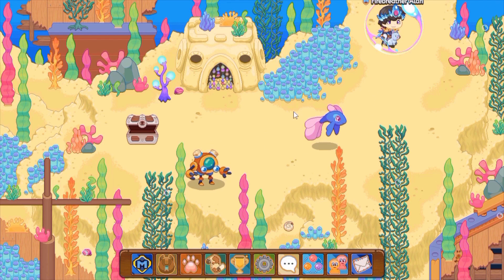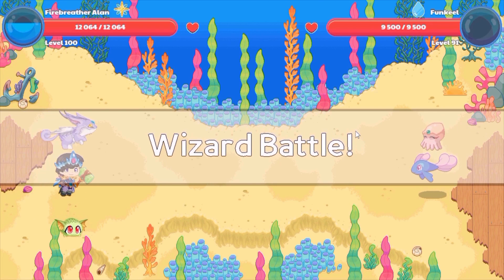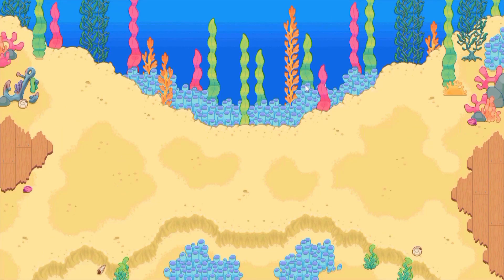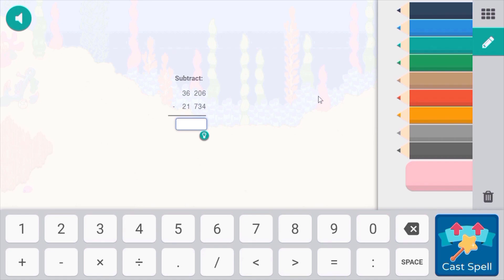It turns out that now a funkeel has spawned over here. So what you want to do is head into a monster battle with it and hope that it has a squibble along with it. And for us who are super lucky, it looks like the funkeel does have a squibble! So make sure you defeat the funkeel only and then catch the squibble.